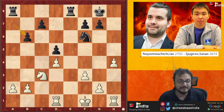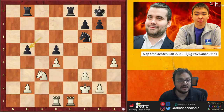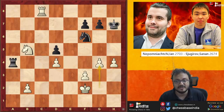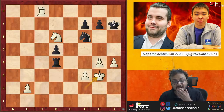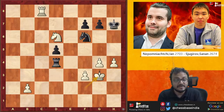C5, pawn takes — conversion of this position is not difficult for Nepo. Rook C1, takes, check, G4, Knight D6, King G3 — and Sanan resigned here, because just Knight F7, G5 — too many threats against the Black King and White is simply winning.